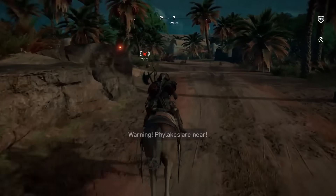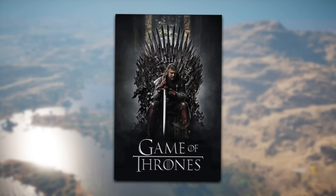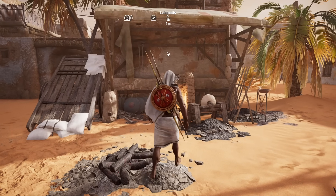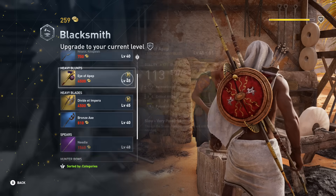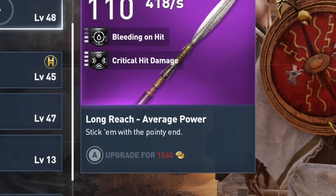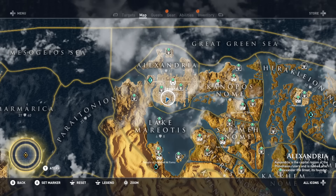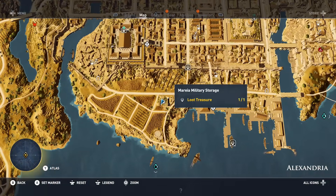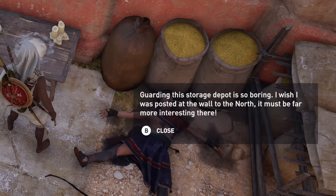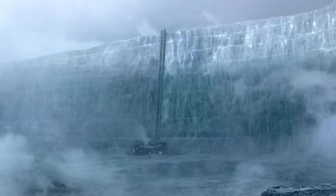Let's go over to Assassin's Creed Origins and Valhalla for some Game of Thrones references. In Origins, you can buy Arya's iconic sword named Needle from vendors — though in this case it's a spear, and the description reads "stick them with the pointy end," a clear nod to Arya's weapon in the show. The next Game of Thrones reference is found at the Maria Military Storage in Alexandria, where a note describes a guard who finds his post boring and wants to relocate to "the wall in the north" — a clear reference to the Wall in Game of Thrones. And there's also a mercenary Phylakitai named "The Hill," a cheeky alternate name for The Mountain, the giant feared warrior from the show.